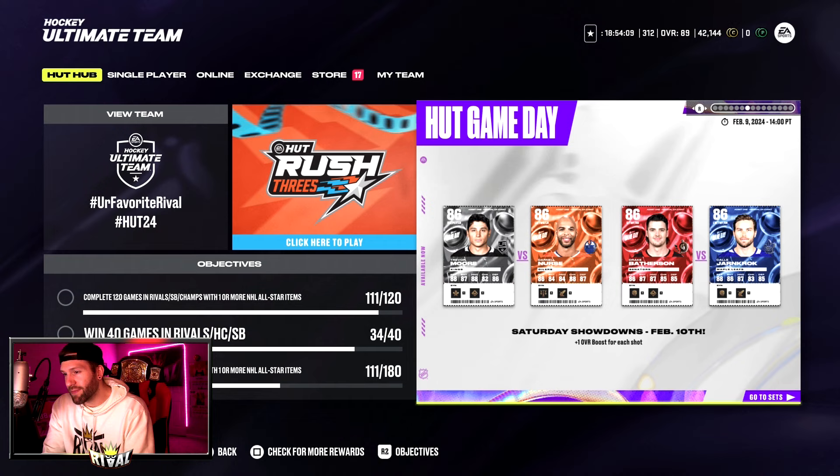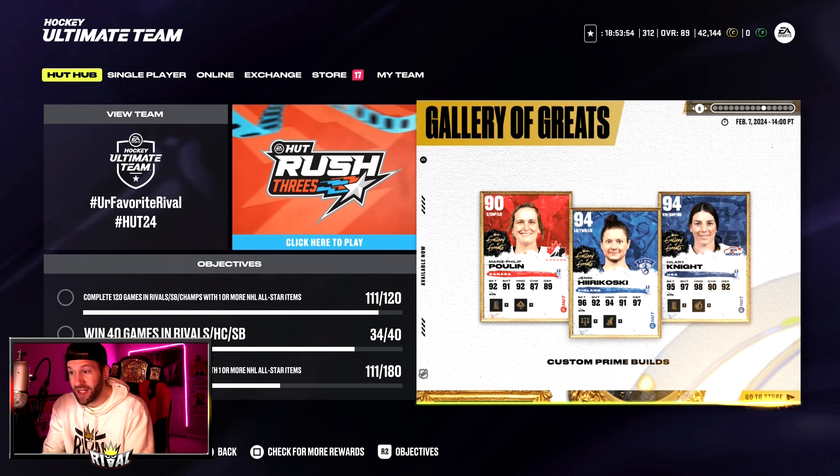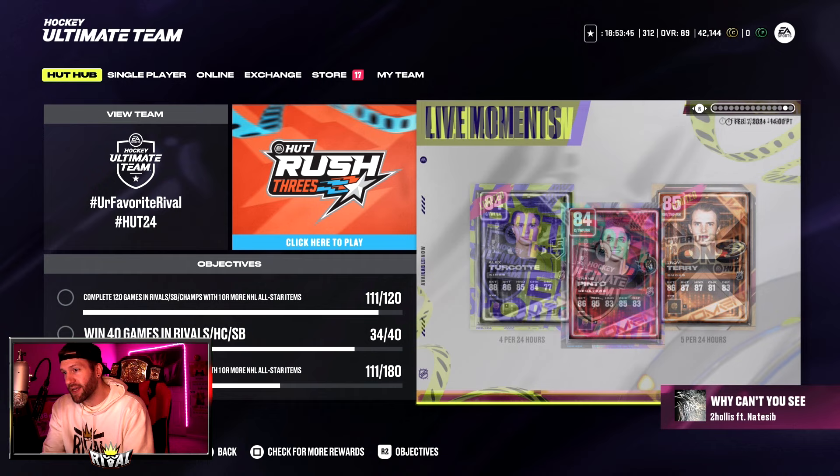We got HUT game day cards — get a plus one overall boost for each shot, and these are starting at 86 overalls. That is pretty sweet. Live moment cards here. We got prototype cards. We have a bunch of cards here. Gallery of great cards: Hilary Knight 94, Hirokoski 94, Poole Inn 90. Custom Prime builds as well. We have Transaction cards in 93 — Kuzmenko. Team of the Week. That's old, and I believe that's it.